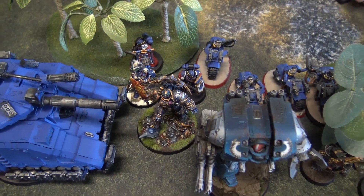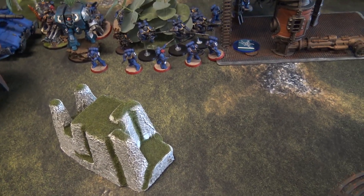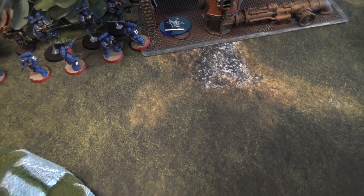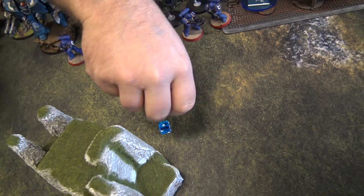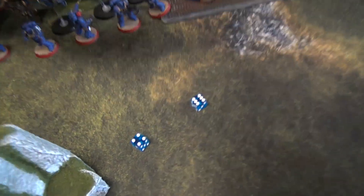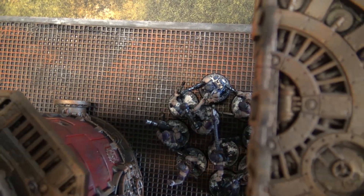Into the psychic phase, Tigerius casts Scryer's Gaze — it needs a seven but he has plus one. On a five it doesn't go off, but Tigerius gets to re-roll and it succeeds. He then casts Psychic Assault onto my Brood Brothers, rolling two D6 plus two. Total of five doesn't exceed their leadership, so no mortal wounds.